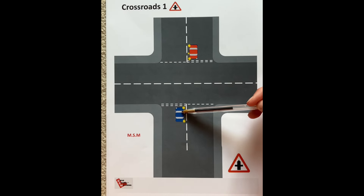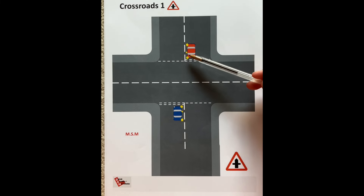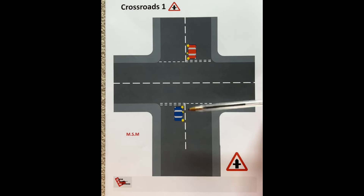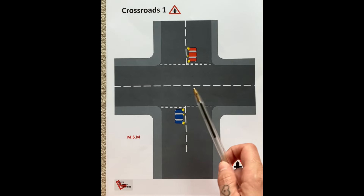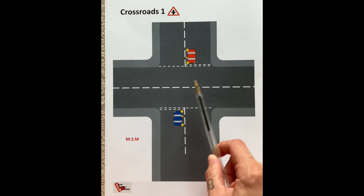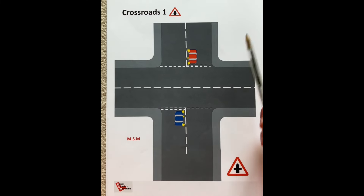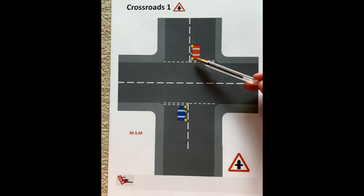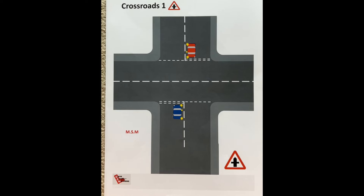As a learner, we're not allowed to beckon, flash our lights, or use hand signals to make the other person go. But just look straight at them and make sure you understand what's going on. If they have their full driving licence, they may beckon you or flash their lights. If that happens, make sure it's meant for you and not for a pedestrian — then check the major road before you go. You can take a beckon, but you can't give one.